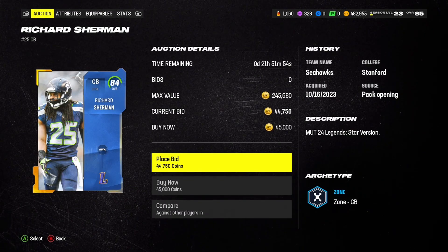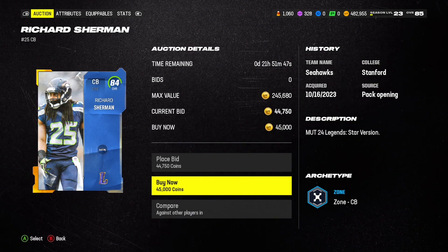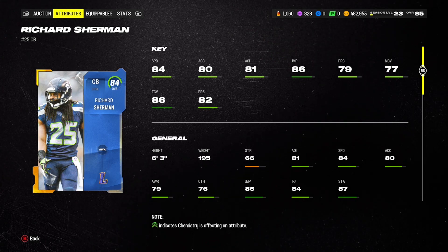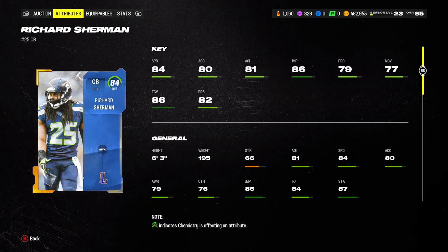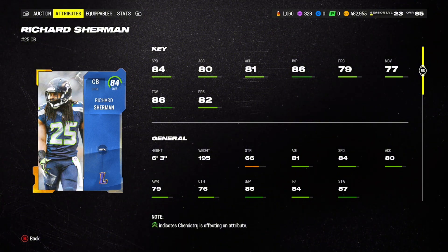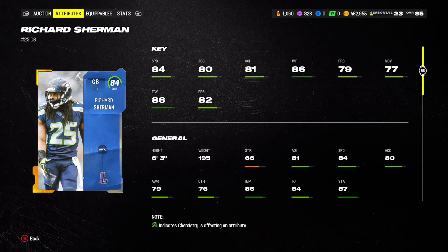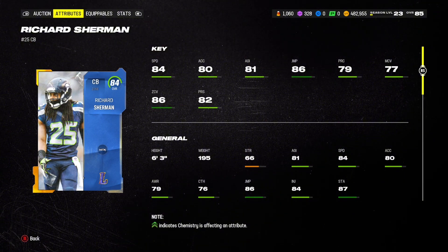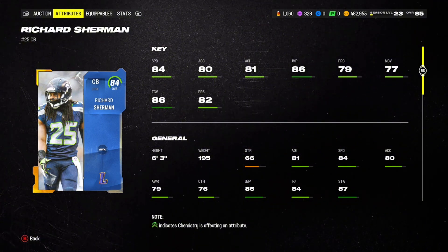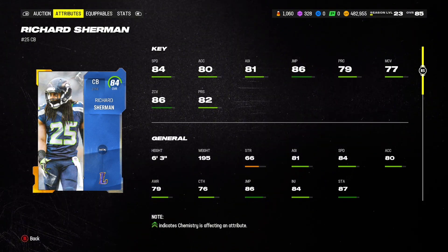Moving into the next one — 84 Richard Sherman. He is a little more expensive at 45,000 coins, though you might be able to snipe him for less. I tend to do budget cards at 50k or less, so he's on the spendy side, but that 86 zone coverage is amazing. 84 speed is still pretty solid, and one of his best attributes is his height — 6'3 at 195 pounds, which is great for a cornerback. Man coverage is not the best but manageable, and his jumping is pretty good. If you run zone coverage, this is the perfect budget beast corner.